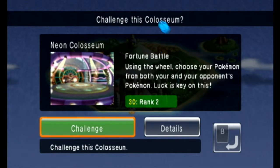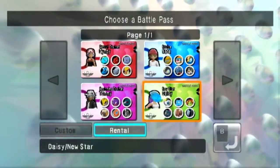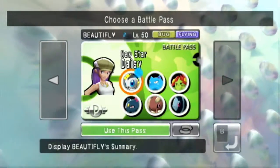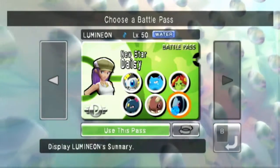Fortune Battle — using the wheel, you choose your Pokémon from both you and your opponent's Pokémon. Luck is key on this. We are going to be using Daisy's Pass for this one. We have Beautifly, Golbat, Blossom, Sneasel, Lumineon, and Lopunny.